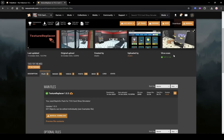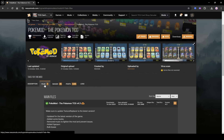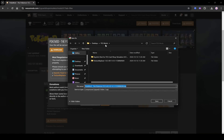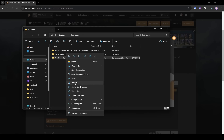Go back to the browser and close the Texture Replacer tab. On the PokeMod page, go to Files and press Manual Download once again. Download it to your TCG Mods folder — this one is a bit larger so it may take a moment. Once done, go back to the TCG Mods folder and you'll see PokeMod version 4.3.